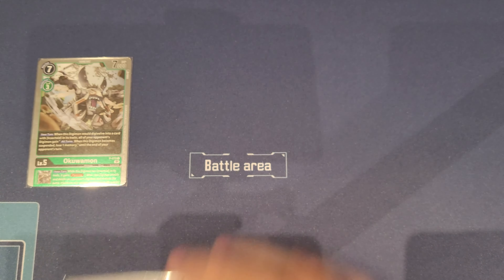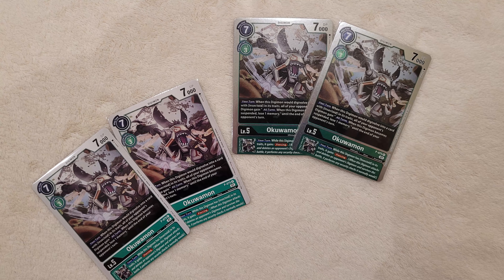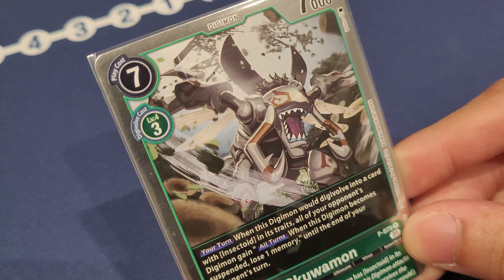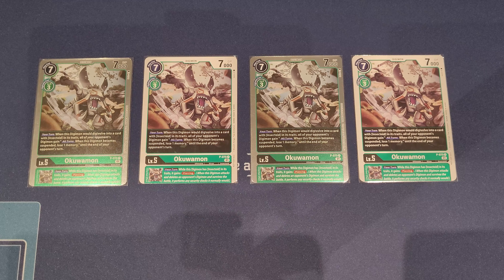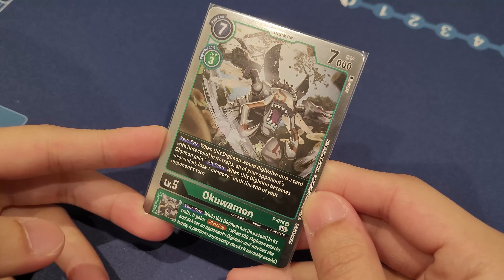Let's talk about level fives. I have four copies of the promo Akuwamon — you absolutely have to play four copies. On your turn, when this Digimon would digivolve into an Insectoid trait, all of your opponent's Digimon gain: when this Digimon becomes suspended, you gain a memory back. This is an infamous card similar to Ice Wall. We do a lot of suspending in our top end combo, so by suspending our opponent's Digimon we gain memory back. Not only that, when they attack next turn they have to pay a memory as well, slowing them down and buying us extra time. It also has a very nice inheritable of giving our top end with Insectoid piercing.